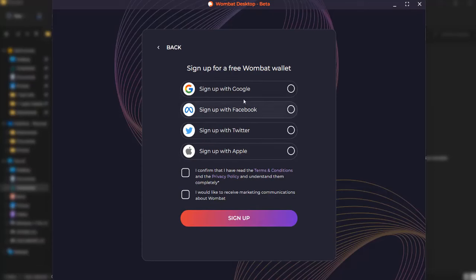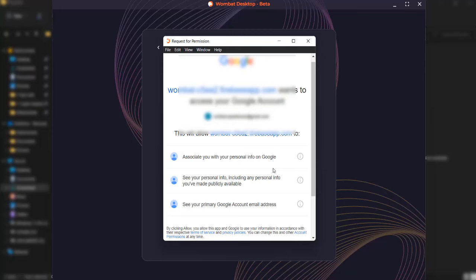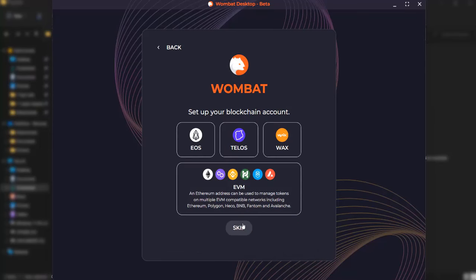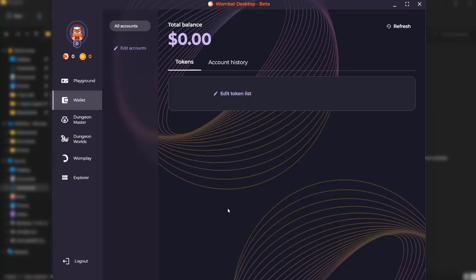Double-click to install the downloaded file, then click on Sign Up. You can sign up with your Gmail, Facebook, Twitter, or Apple ID — I'll choose Gmail and agree to the terms. Enter your Gmail and password and log in. Once you successfully log in, you can set your username and passphrase. In the next step you can set up your blockchain account, but I'll skip it for now. That's it — your account creation is done!